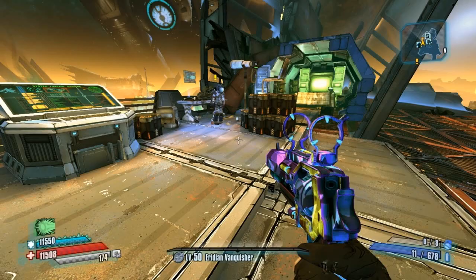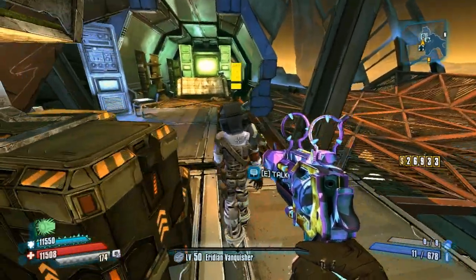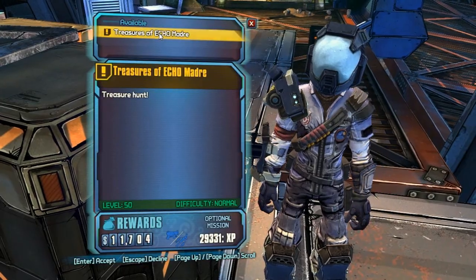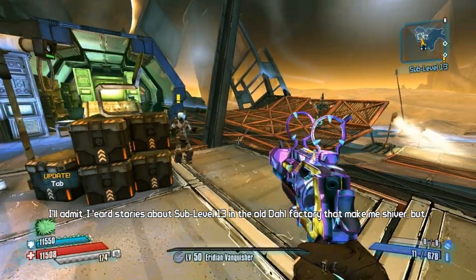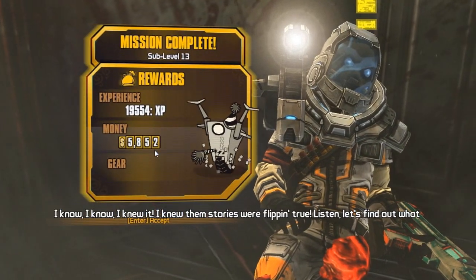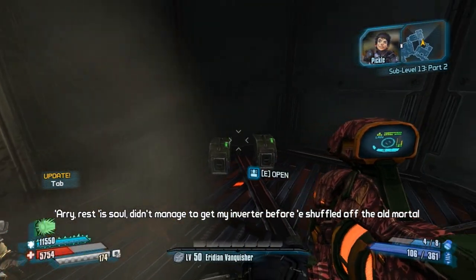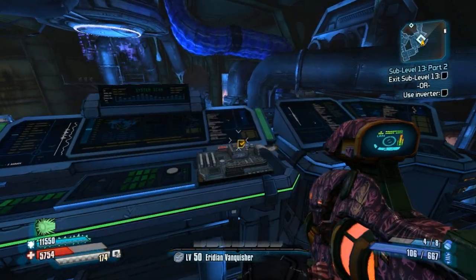It's also a non-elemental Maliwan. To get this, you want to go over to Pickle and accept a side quest called Sub-Level 13, complete it, and then get Sub-Level 13 Part 2. When you get Sub-Level 13 Part 2, that is the mission you actually get the E-Gun from — or you can mess it up and get some green grenade, but you don't want that, you want the E-Gun.